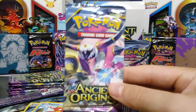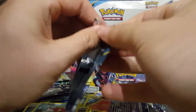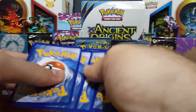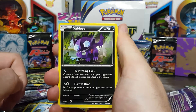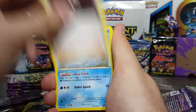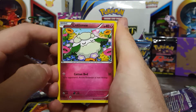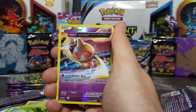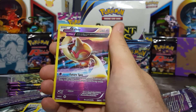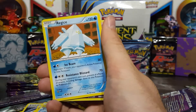Moving on to the sixth and final pack of part two of the Ancient Origins box. Send us off with a bang, Hoopa! Sableye, a Trainer, Vaporeon, Meowth, Larvesta, Cottonee, Gullet, Combi, Baltoy, Full Art Baltoy Holo — and then behind it is a Regice Non-Holo Rare.